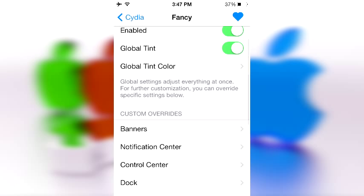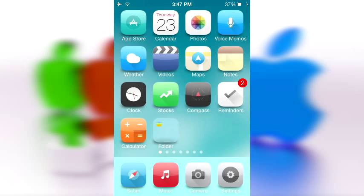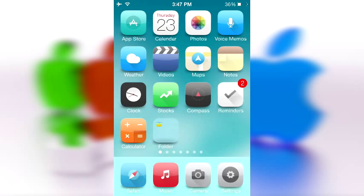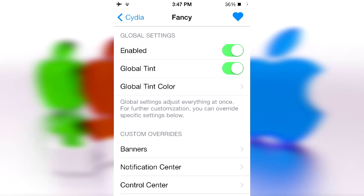It simply goes back — sorry about that, the recording cut off for a second — but things like my control center will be tinted blue, and personally that looks awesome. Now as you can see, my background is blue but that's not what's causing this blue; it's actually the tint itself. So I'm gonna prove that by changing it to something like red.